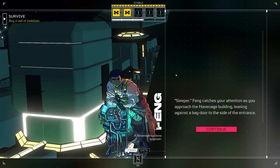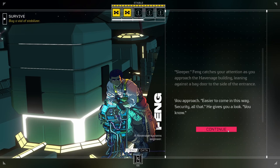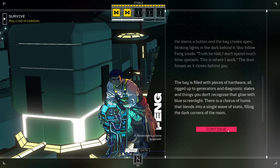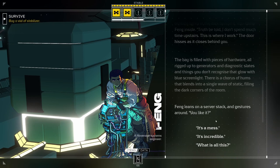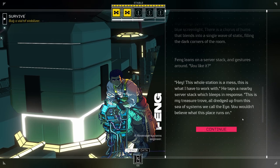Feng catches your attention as you approach the Habonage building, leaning against a bay door to the side of the entrance. 'Easier to come in this way. Security, all that. You know.' He slams a button and the bay creaks open. You follow Feng inside. 'Truth be told, I don't spend much time upstairs. This is where I work.' The bay is filled with pieces of hardware, all rigged up to generators and diagnostic slates, and things you don't recognize that glow with blue screen light. There is a chorus of hums that blends into a single wave of static. Feng leans on a server stack and gestures around. 'You like it?' 'It's a mess.' 'Hey, this whole station is a mess. This is what I have to work with.'